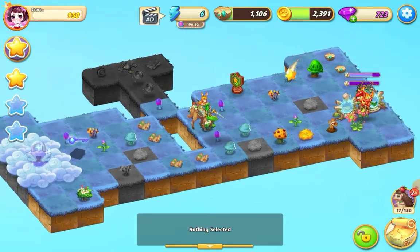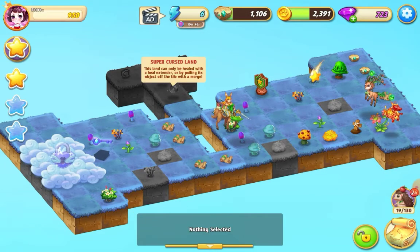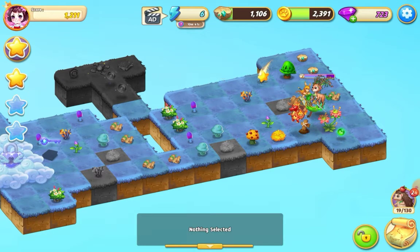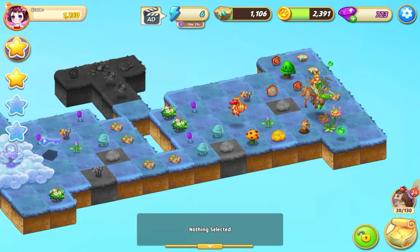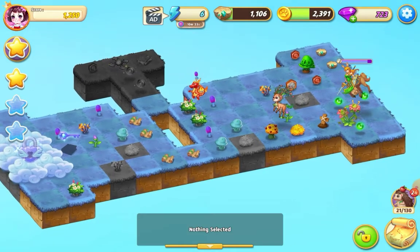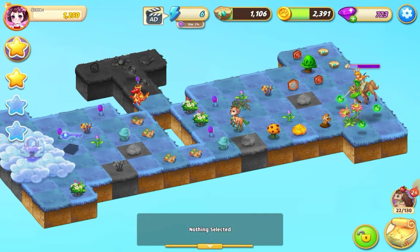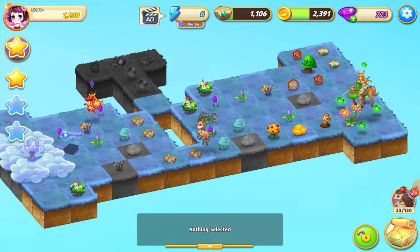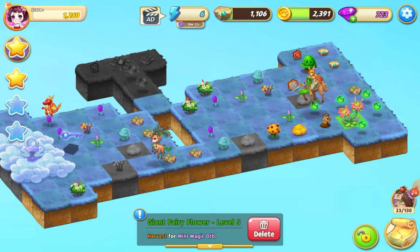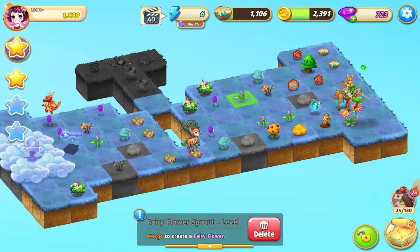We can do a five merge with these portals here. We've got this flower that we can harvest — that looks like a blue orb, so we need to harvest it five times. Tap up my star, three more times.